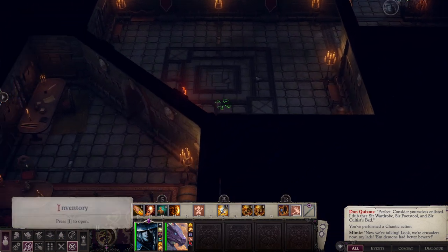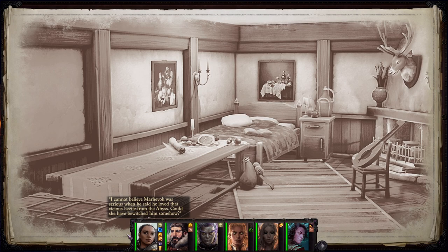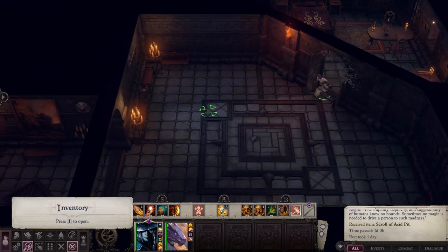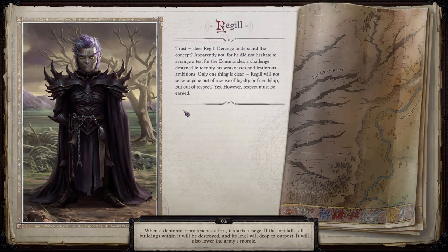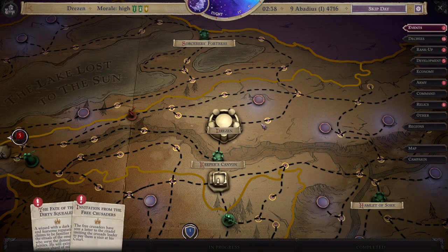Alright, let's go rest up. I can't believe Marvok was serious when he said he loved that vicious beetle from the abyss. Did she have bewitched him somehow? The stupidity, depravity, and suggestibility of humans know no bounds. Sometimes no magic is needed to drive a person to such madness. Well, he knew he was being duped, but he may not have known what Jerabeth looked like. Even if he ever found out what she looked like, it's possible by that point he just realized he was too far gone to go back and she was the only person that would accept him.